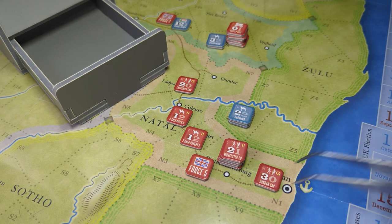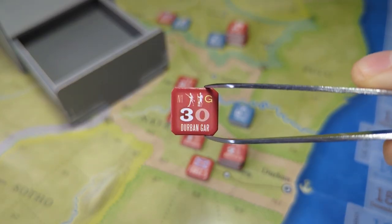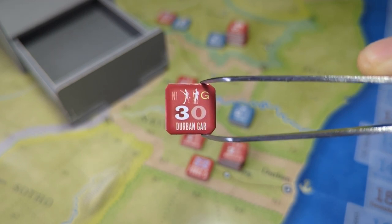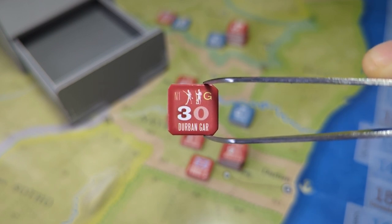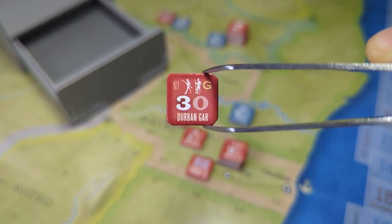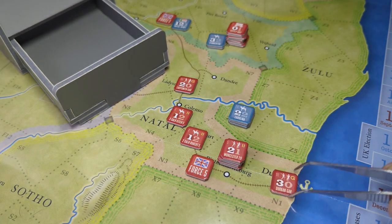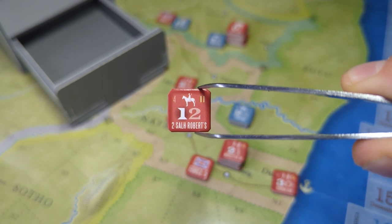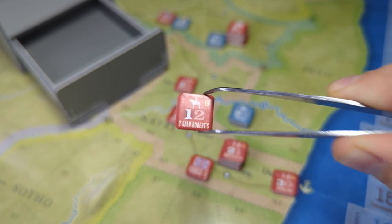As you can see, it's got some really nice little counters. All of the pieces have got nice little bits of artwork on them. Here we have the Durban garrison — you can see the picture at the top shows you it's infantry, the little G in the top right shows you it's a garrison, then we've got the three which is its combat factor, and then you have the movement factor on the right. Garrisons don't move, hence why it's zero. Here's another example: this unit is some cavalry — they have a combat factor of one, but they can move two spaces.